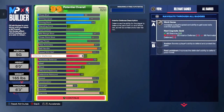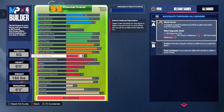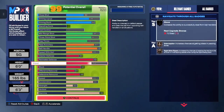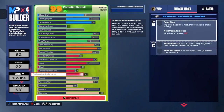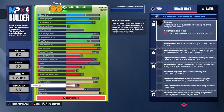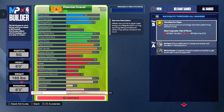Interior defense is going to be a 53. Perimeter defense is going to be an 85. Your steal is going to be a 70. Like I said, AI was the steal leader, and AI still holds the playoff record for most steals in an NBA playoff game. For your block, we're going to put that at a 57. Offensive rebound is going to be a 43, defensive rebound is going to be a 55. Speed is going to be an 83, acceleration is going to be 85, strength is going to be a 40, vertical will be 65, and cap off your stamina at 99.